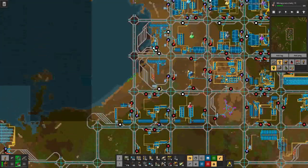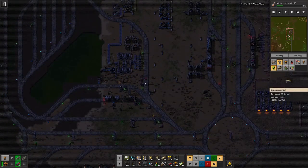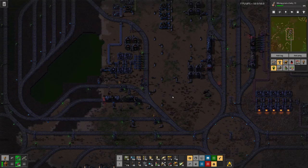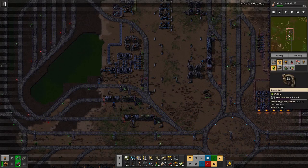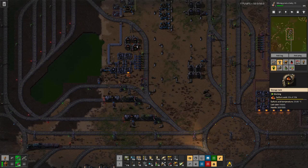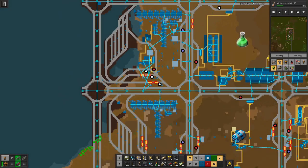We do have our cozy little oil outpost up here and it's pumping out oil at a nice rate — you can see faster than we actually need. I added a waiting bay for this refinery, not so much for this one because there's no space, and of course this was the first one. For all the fluids that we can produce here we do have secondary stations — we have more than one for petroleum gas, one for sulfuric acid, another one for lubricant, and another one for the light oil. So it's not that detrimental if we are lacking a bit behind production in this facility.